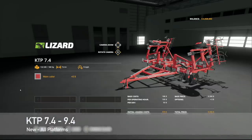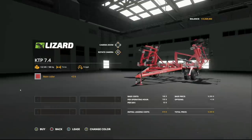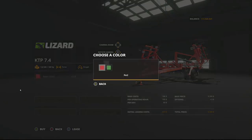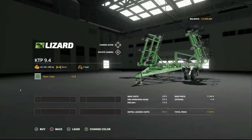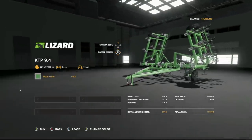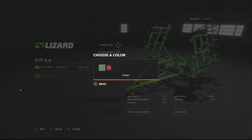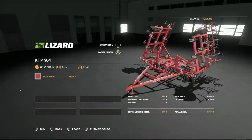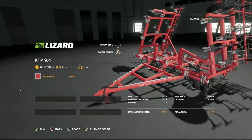First up today, we have the Lizard KTP 7.4 and 9.4 cultivators. The 7.4 requires 180 horsepower, 7.4 meter working width at 9 miles per hour. Main color options are red and green, and it costs $9,300 plus $100 for color. The 9.4 requires 300 horsepower, 9.4 meter working width at 9 miles per hour. You can change the main color from green to red for $100, and the cultivator itself costs $11,000.